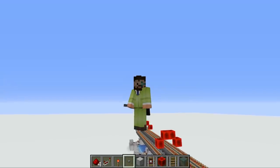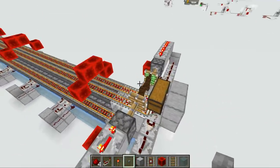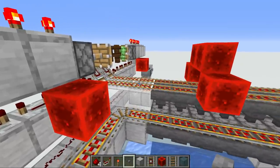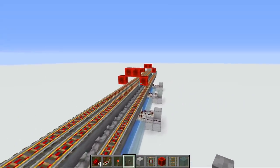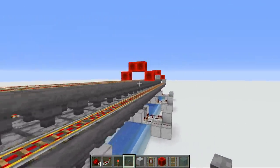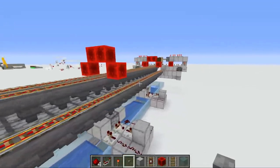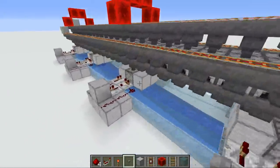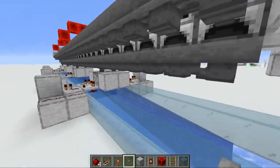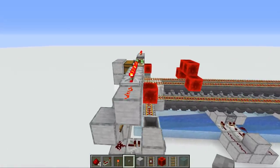Mumbo has a 128-furnace smelter, which is pretty sick, but I wanted to come up with my own design and utilize something Mumbo doesn't — the return path of the minecart. Rather than running a separate return rail, I use the same rail to bounce back and load the furnaces again. This gives me 32 times 2 furnaces — 32 on each side. The unloading mechanism uses dropper clocks underneath, all smelted items end up right here, and fuel input is on the sides.